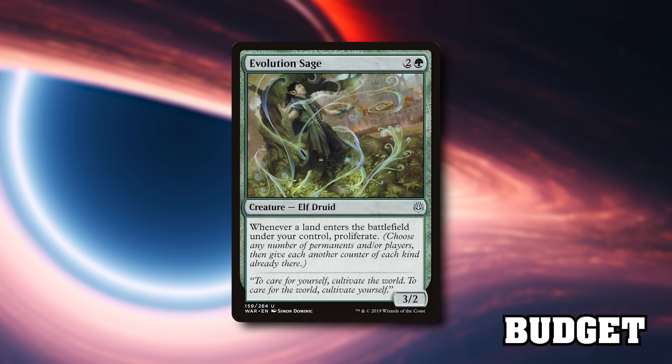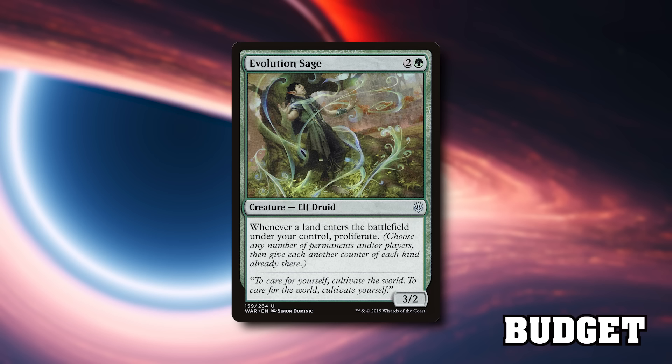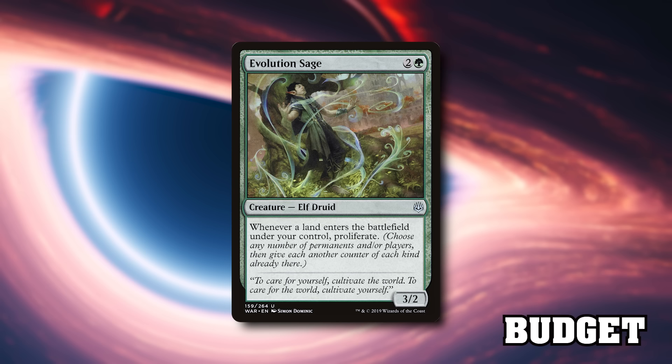First up with our budget options is Evolution Sage — a card that says whenever a land enters the battlefield, you get to proliferate. When you target a player to proliferate, you proliferate all counters on them at the moment: experience, poison, and rad counters. Evolution Sage triggers off of ramp spells like Harrow or Cultivate, or just making your land drop. It also works with the existing synergies in the deck around creatures that get counters.